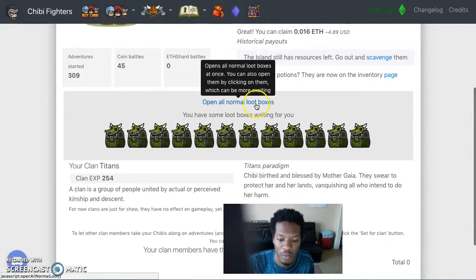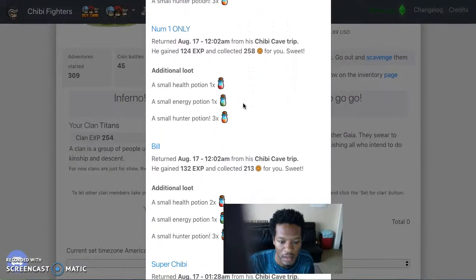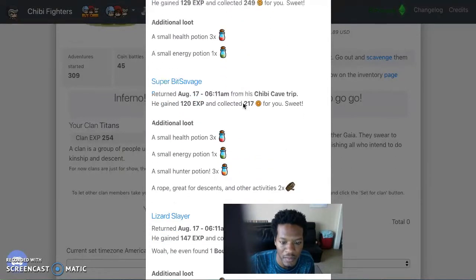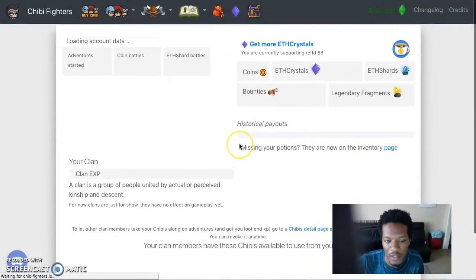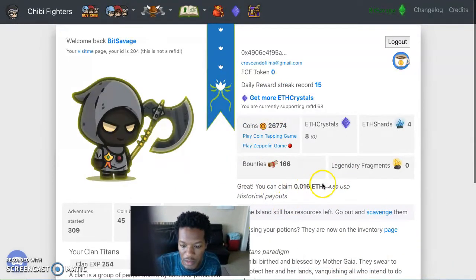I'm opening them all up at once. I can't wait to use these bounty contracts — that's really what I want to use. No shards in there, no items, but it's okay. You can claim point one — 0.0160. Cool.